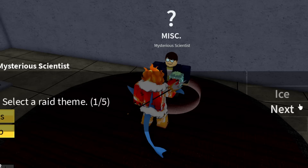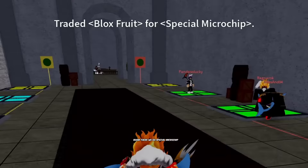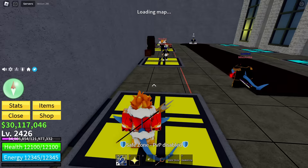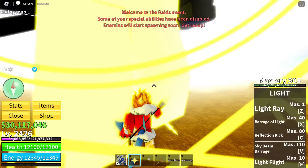To do the light raid you actually have to have a fruit. I'm using the quake fruit, clicking the next button, and then trading a physical fruit for a special microchip. It's time for the light raid. Fortunately, light is an insanely good grinding fruit so this shouldn't be too hard.